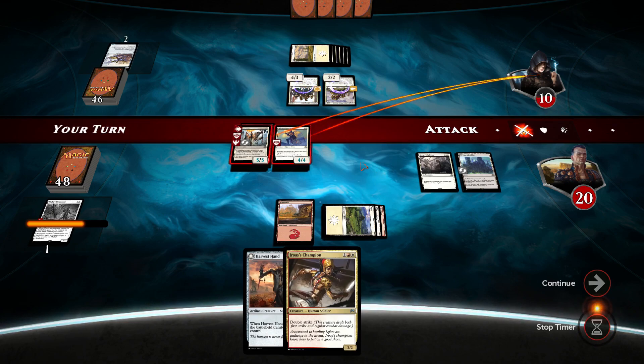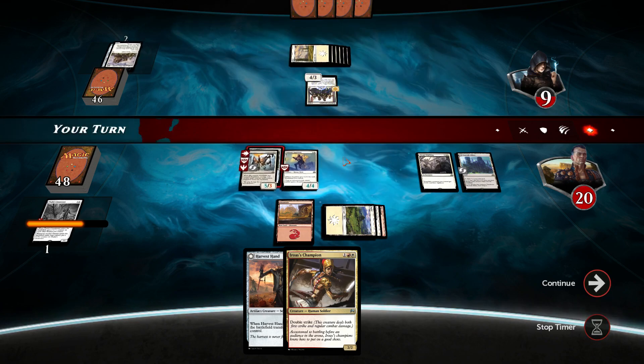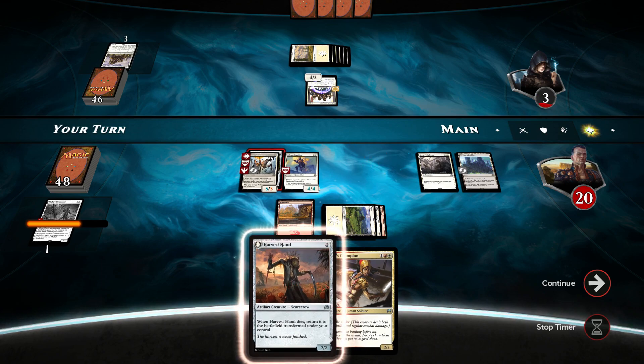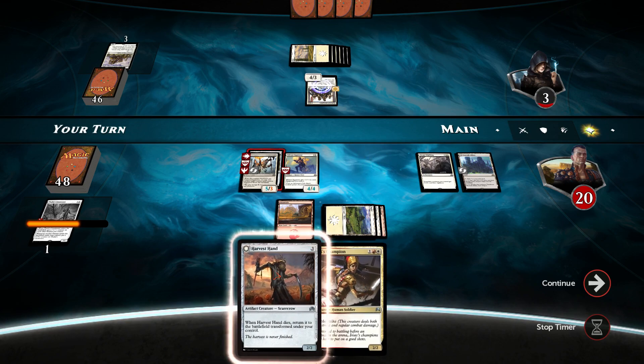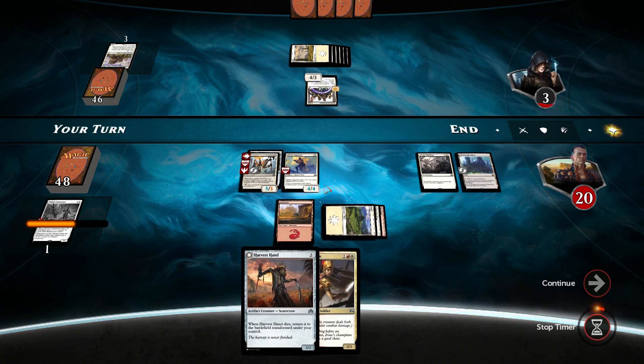Let's see what the opponent will do. There is stat blocking. He will be taking 4 points of damage. Fine by me. Excellent. With Harvest Hand and Eorist Champion, we will be in a really, really good condition. Sorry about this — completely keep on forgetting this every damn time.